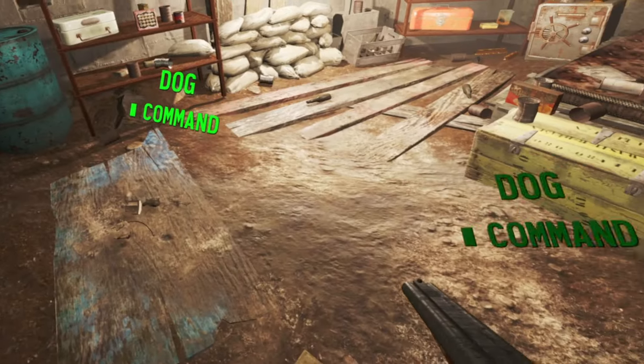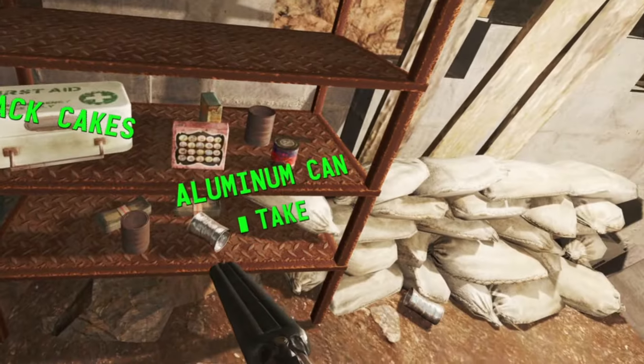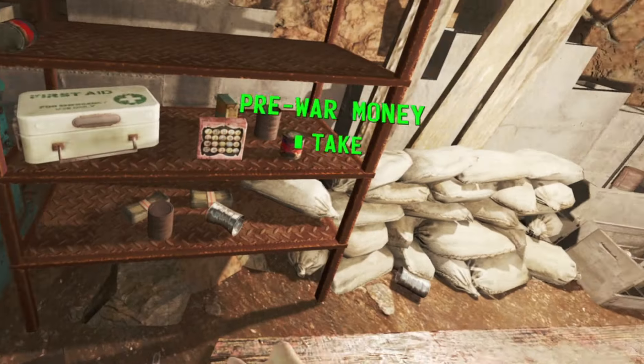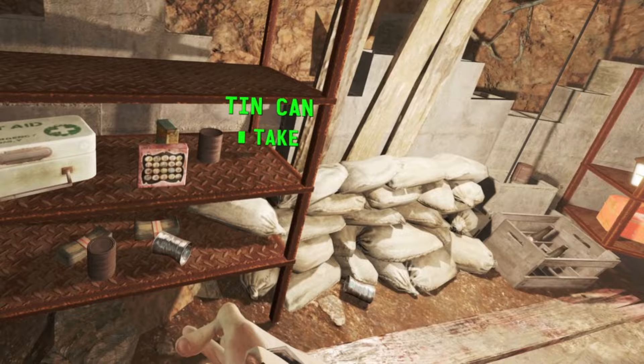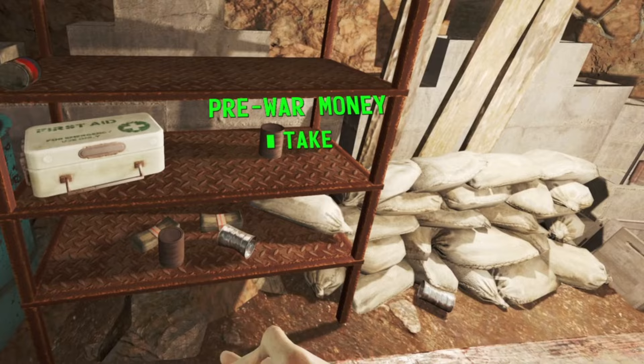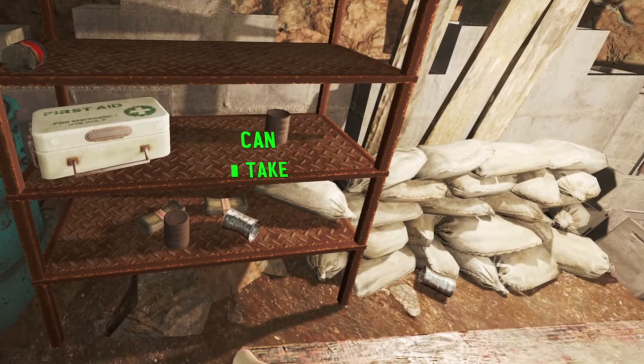It's not bad as a start, but it is something if you are just first starting out the game. You've got some Snack Cakes, Pork and Beans — untouched and unradiated — and a first aid kit with Rad-Away and some Stimpaks as well, Blamco Mac and Cheese, and so on.